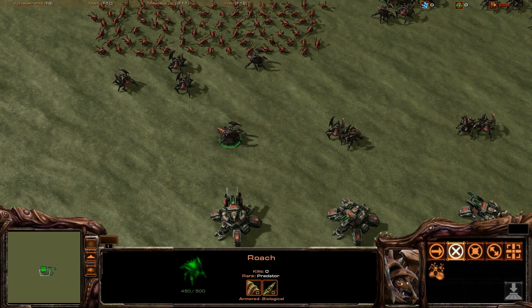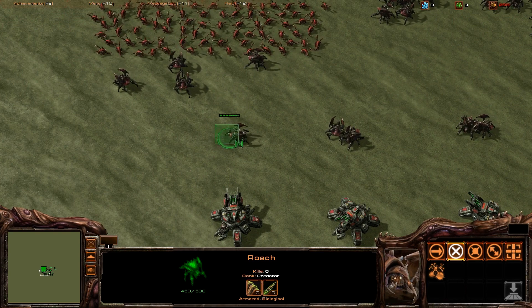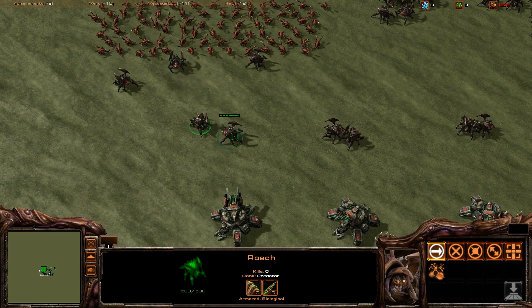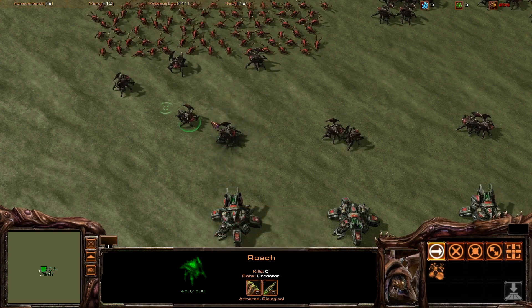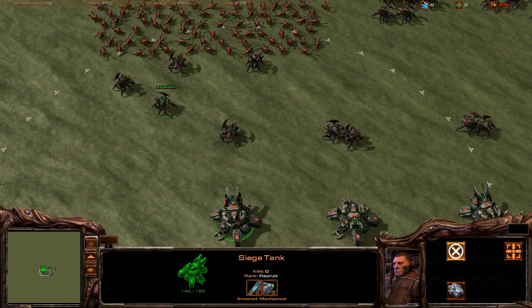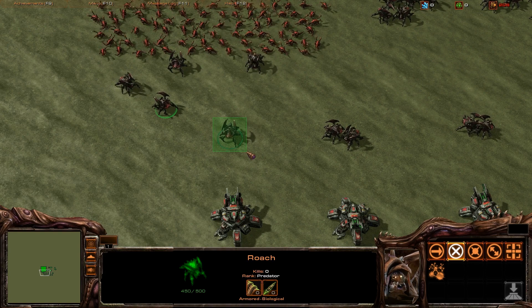If you have a unit and it gets attacked, it's going to take 50 damage. This 50 damage will splash to other units, so units in about this area will also take full damage — 50 damage. If the units are as close to each other as they can be, this Roach took 50 damage. Anything right next to this Roach will take full damage from the siege tank, which is just crazy. So we've got 100% damage in this little area.